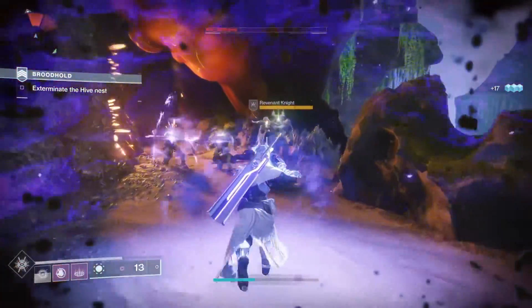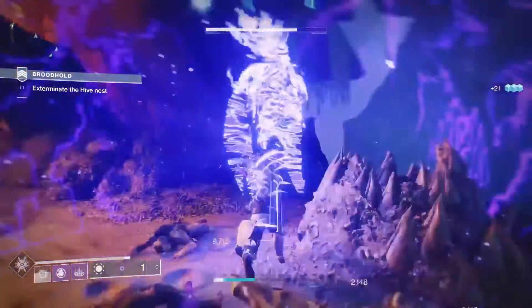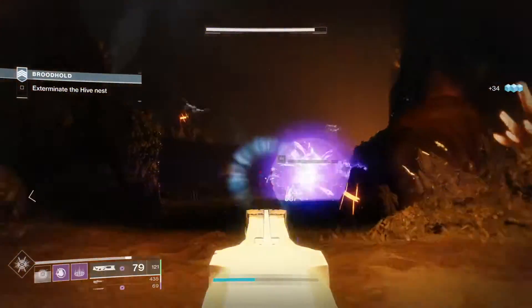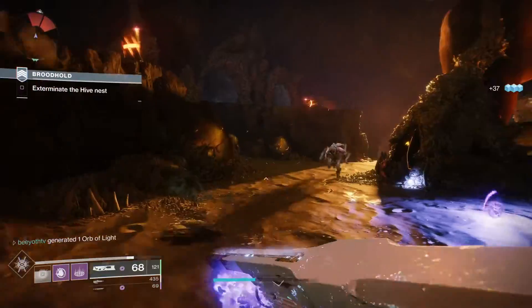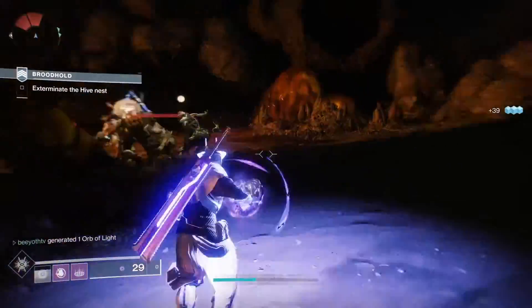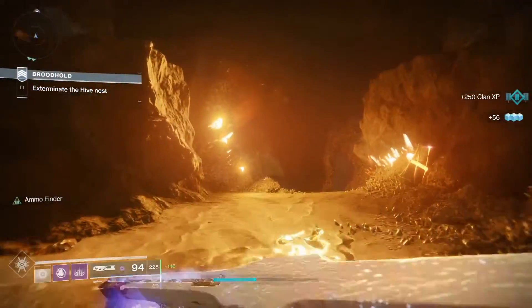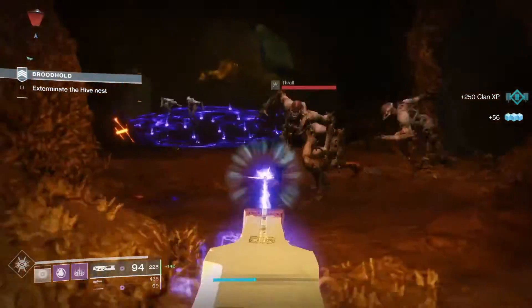A good strat for just getting kills is if you use Phoenix Protocol and Well of Radiance, you can actually hold it down almost unlimitedly. It'll eventually kill you, but you can just reset it real quick, because it does more and more damage over time whenever you hold down L2. So you can't just hold it down forever with a healing rift or something.